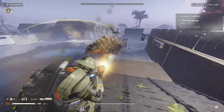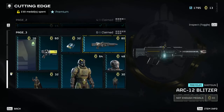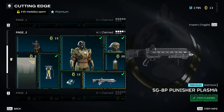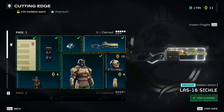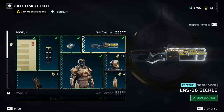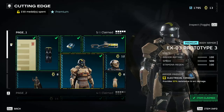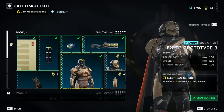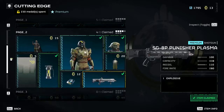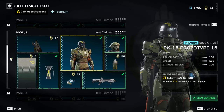With the introduction of this new war bond, we've had new armor and weapons introduced such as the LAS-16 Sickle, the ARC-12 Blitzer, and the SG-AP Plasma Punisher. Some of these weapons are actually really good and I think they're going to slot into the new meta, and some of them are absolutely abysmal in my opinion. The new armor gives you 95% resistance to arc damage, and they all do the exact same thing.